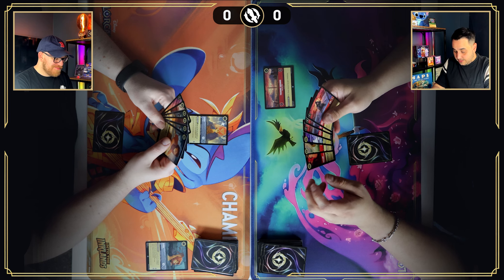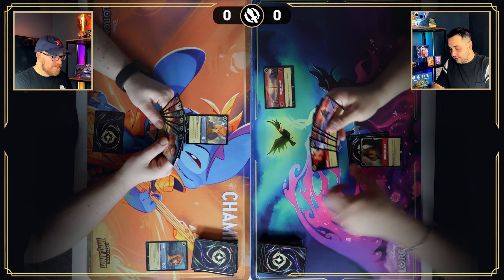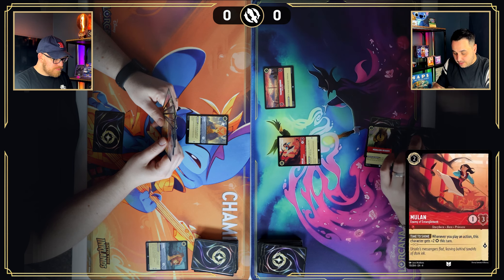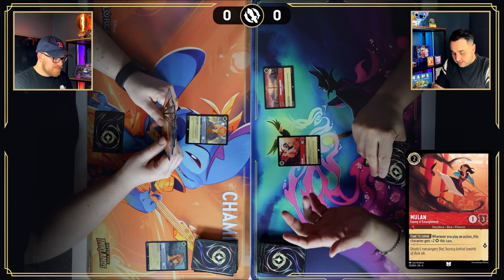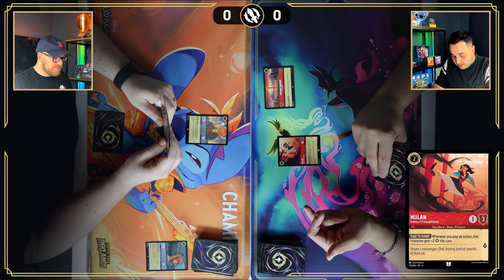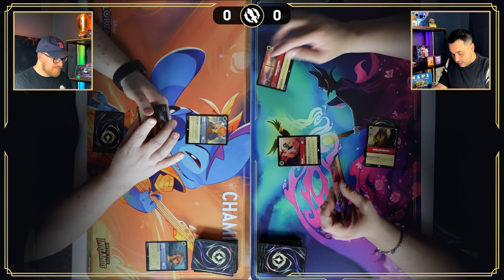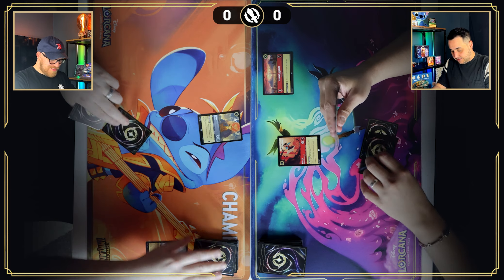Still not a great hand. I'm going to have to unfortunately ink Medallion Weights, then for two I will play Mulan, Enemy of Intangamo. She's a one-three questing for one with the ability Time to Shine — whenever you play an action, this character gets plus two strength this turn. I have no action to play right now so she'll just hang there.